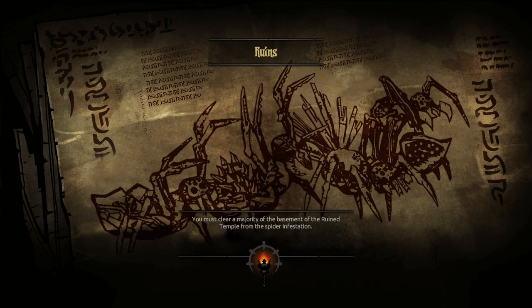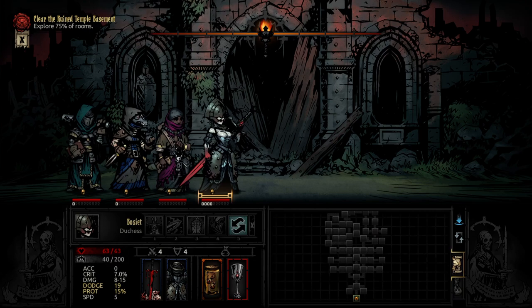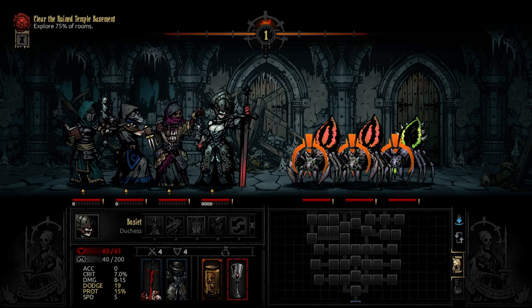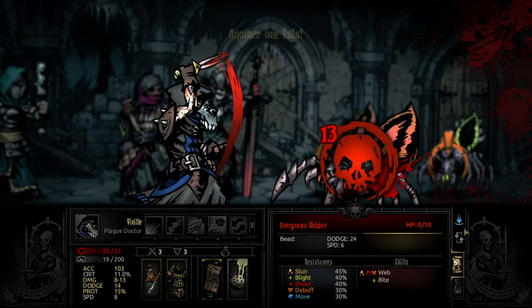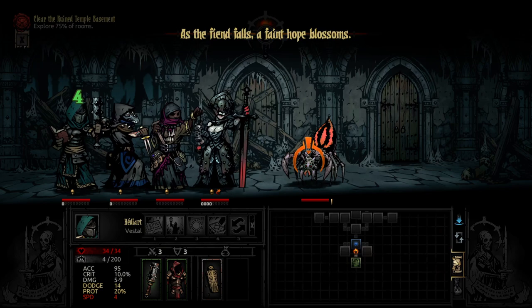We must clear a majority of the basement of the ruined temple from the spider infestation. I wonder when I'm actually going to get to the source of the spiders. That is a lot of room — I can't tell where the heck they lead. We're just going to try to chop away at things here. With her, we're just going to get the riposte going and then take out the spitter that we already did something to.